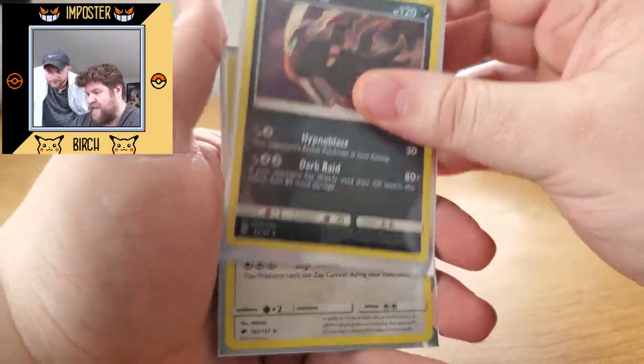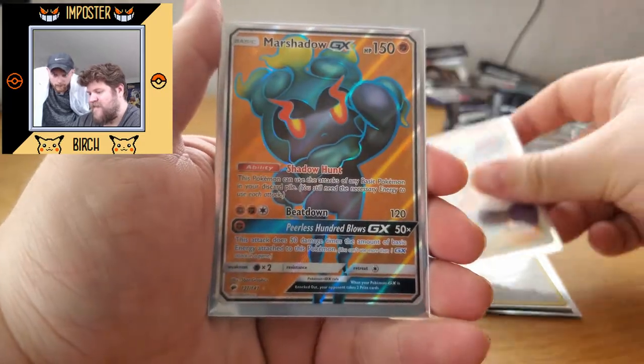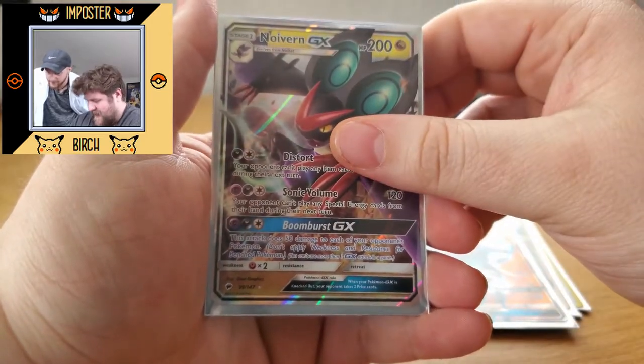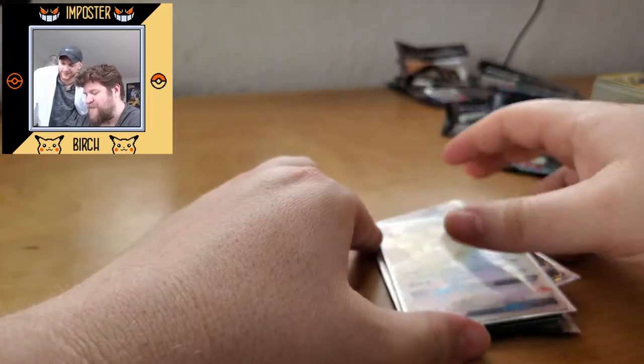Time for the recap. We started off with a Holographic Darkrai, moving on to the Holographic Porygon Z, Full Art Sophocles, a GX Full Art Marshadow, a Noivern Full Art GX, and then the big boy — Rainbow Rare Lycanroc GX. Absolutely amazing. Professor Sycamore, thanks for joining me on my show today. Stay tuned for more Burning Shadows openings — I'm going to try to get a Burning Shadows booster box and do an entire opening trying to find that Rainbow Rare Charizard. The new set Rebel Clash is coming out, we're going to do a full box opening. This is Professor Birch saying, see ya, Pokefans.